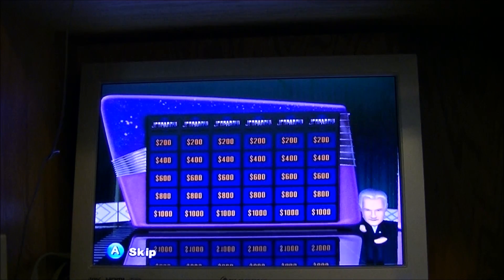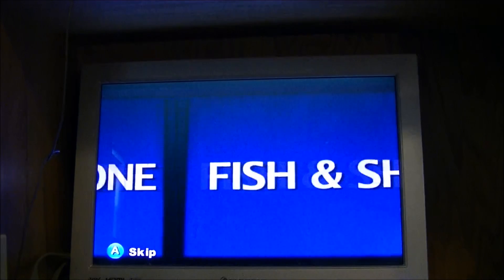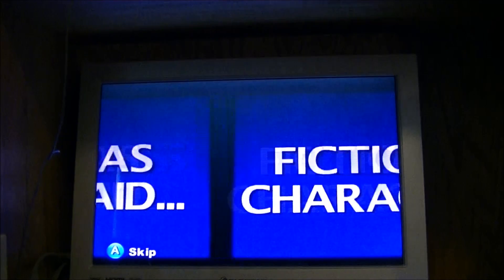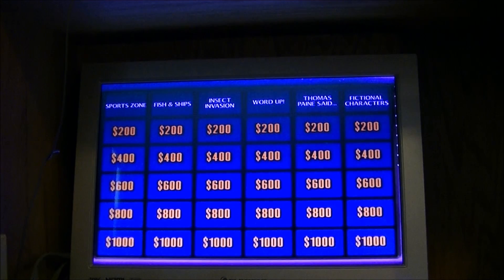The categories for the Jephardy round are: Sports Zone, Fish and Ships, Insect Invasion, Word Up, Thomas Paine Said, and Fictional Characters. Okay, let's get back into this. Player one, you make the next selection as we continue. While pointing the Wii remote at the screen, press the A button to select a clue.